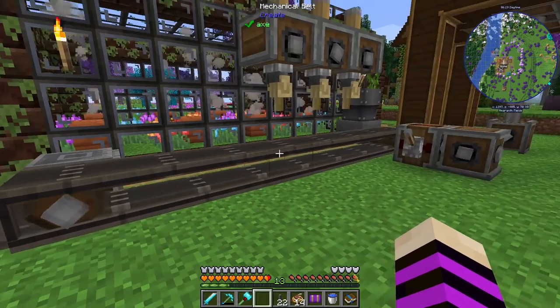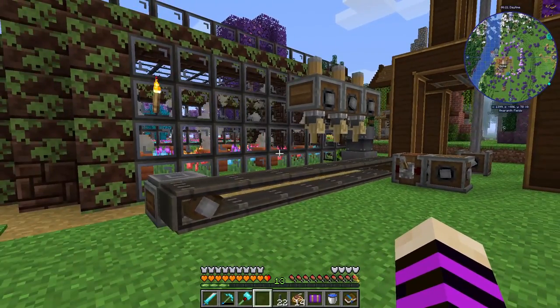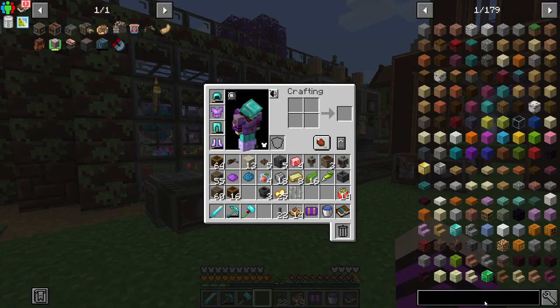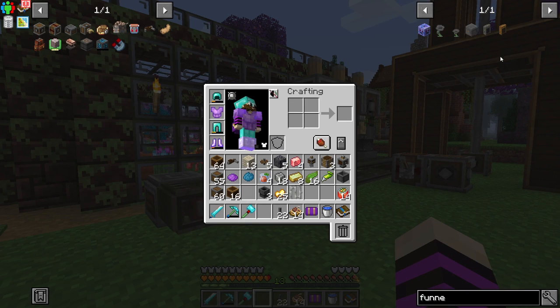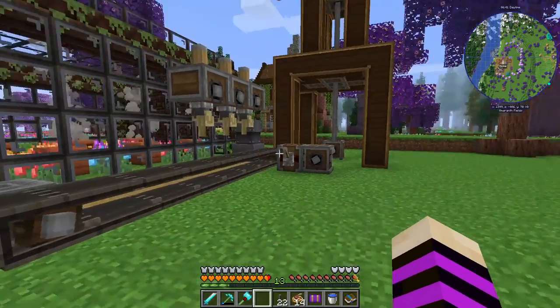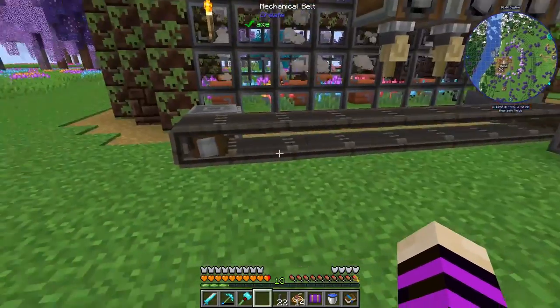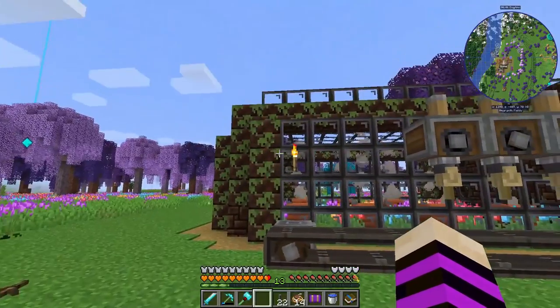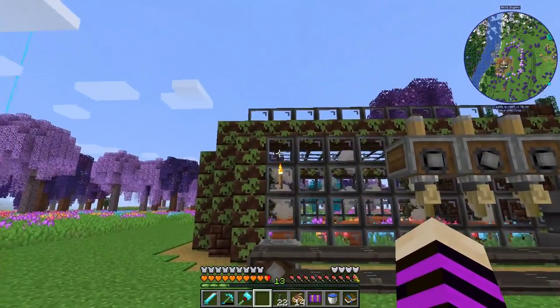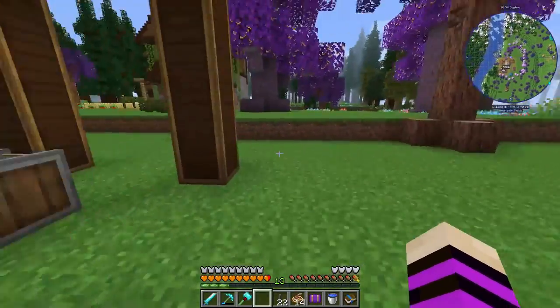We'll do a weighted ejector here — I need to shift right-click here first. There we go. And we're going to need Deployers in the middle. Let's go: space, one, two, three. And we can set up a tunnel. Two brass, electron tube. We're also going to need one, two gearboxes — so five gearboxes.